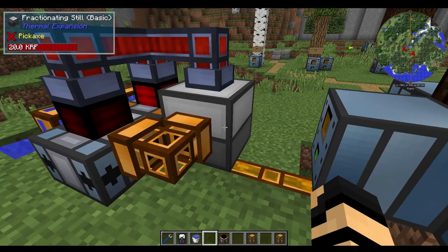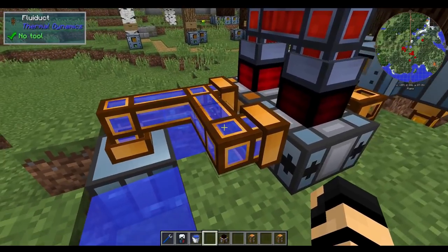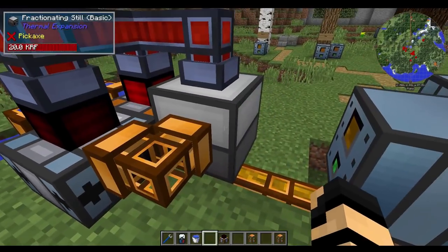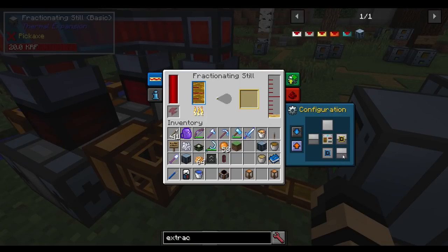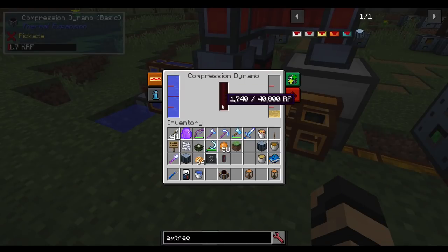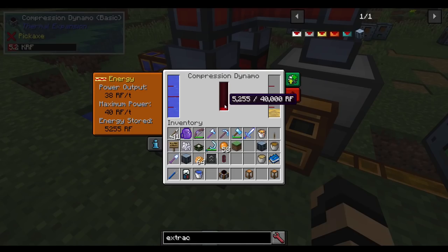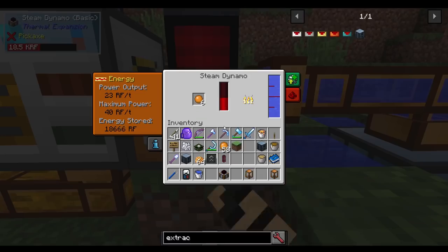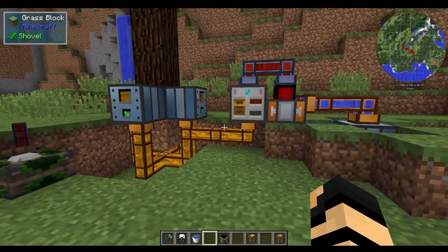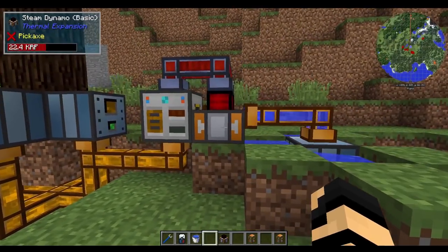Currently, on the fractionating still, we just have it pumping into the compression dynamo, which is already being fed by the same water from our aqueous accumulator. Let's just click on the fractionating still — this is the back of it, so therefore we want it to output. And that's this red area here, and you notice that it lit up right away. It is currently now making RF and it's going at quite the rate. Maximum power straight ahead. This thing is now powered, and it's backing itself up with more power. This is just going to constantly run — you don't need to keep filling coal in there or more sticks or anything. That's it, you can just tap into this now.